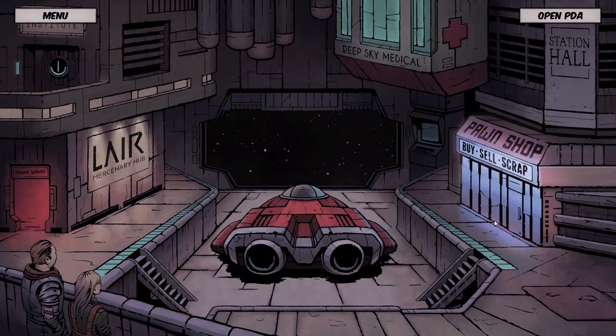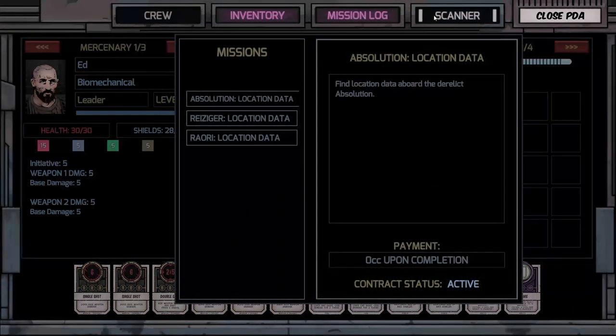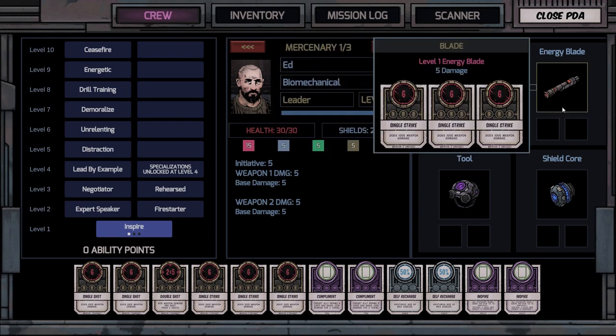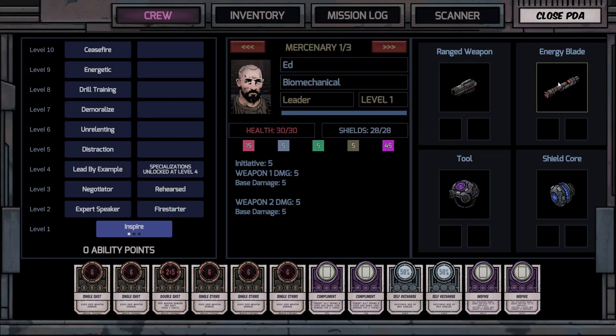Let's take a look at the PDA — everything is in there. You've got a crew tab, inventory tab, mission log, and a scanner that only works when you're on the derelict. Now this part may be confusing if you've never played a card-based combat game like Card Hunter or Hearthstone, but depending on the class and equipment you're carrying, each item has various cards associated with it.